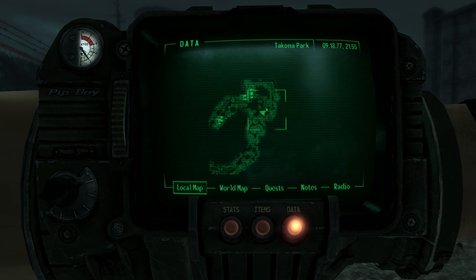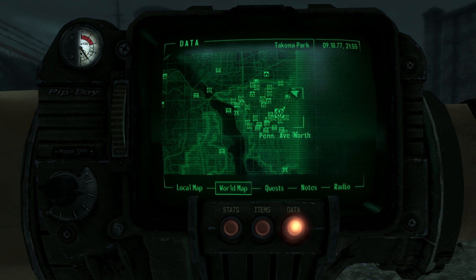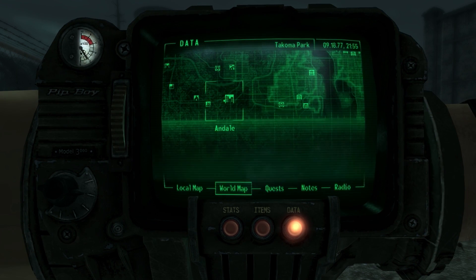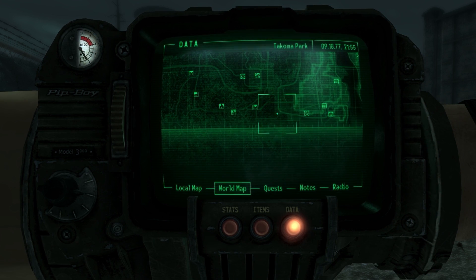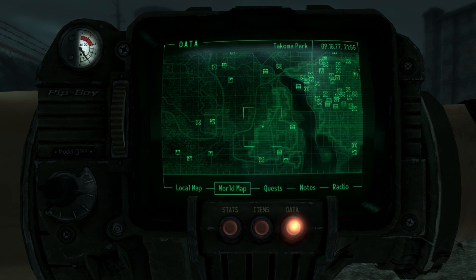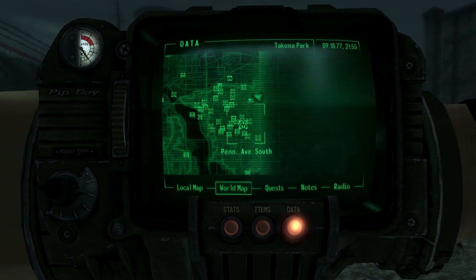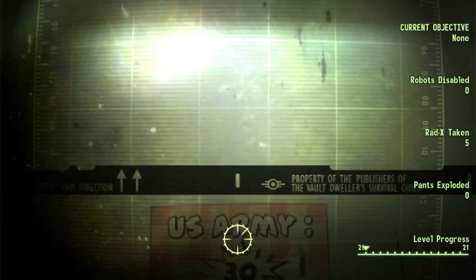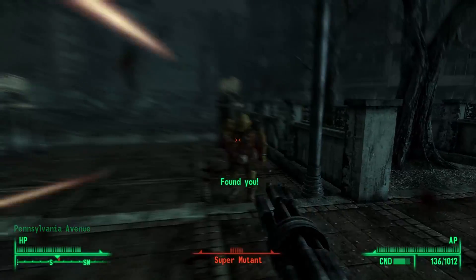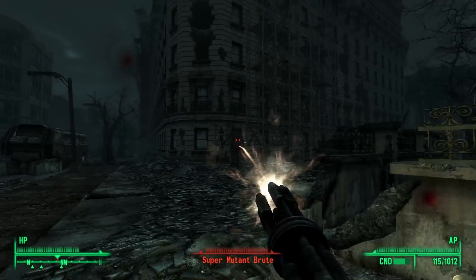Let's find somewhere else to explore. I'm going to try and pick a location that has lots of undiscovered stuff. Where's the Robco headquarters? Is that around here somewhere? There's the Nuka-Cola factory over there that we could check out. Oh, there's the Robco facility — way the hell out. That place is a lot further away and in a different spot than I remember. I don't know why I was confusing it with the National Guard Depot. Let's go to Metro Central and see what we can find. Yep, there's some undiscovered locations here.